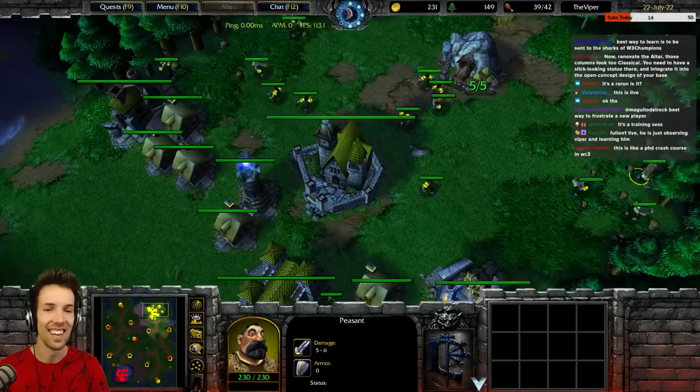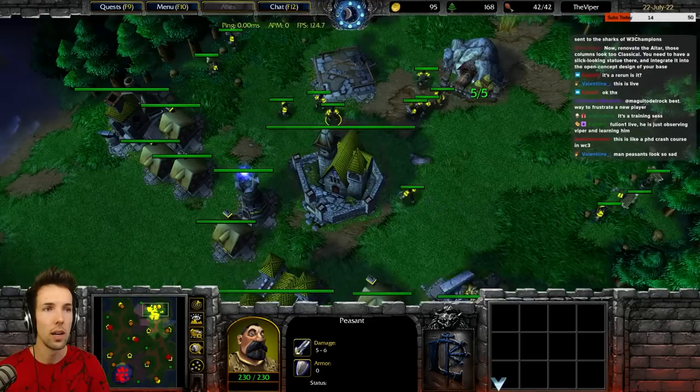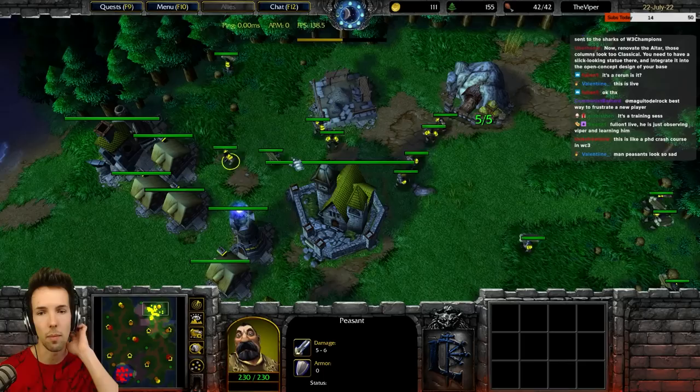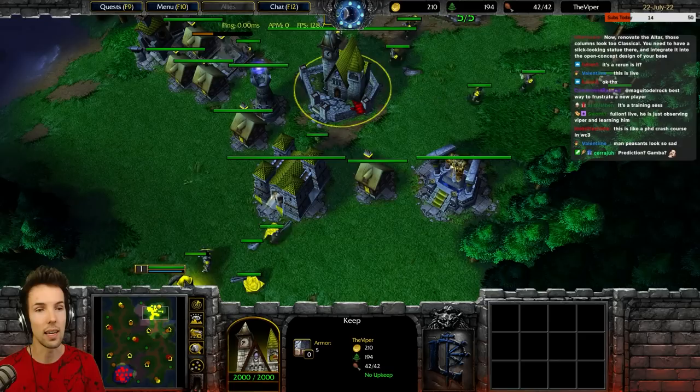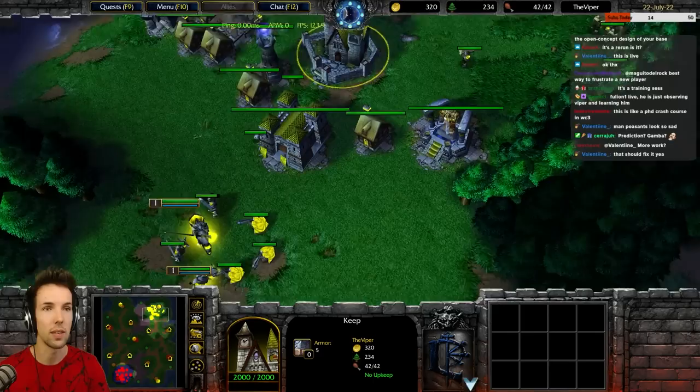You don't want to get those peasants harassed. You're going to power build it with two, three, or four peasants — kind of depends on your prediction of whether you'll have enough resources to immediately utilize it. Now you're supply blocked, so you would actually not want to power build with three as you won't be able to use it anyway. Make a farm first. But the moment you have enough wood, you want to make up for lost time — get your first caster out as quickly as possible.